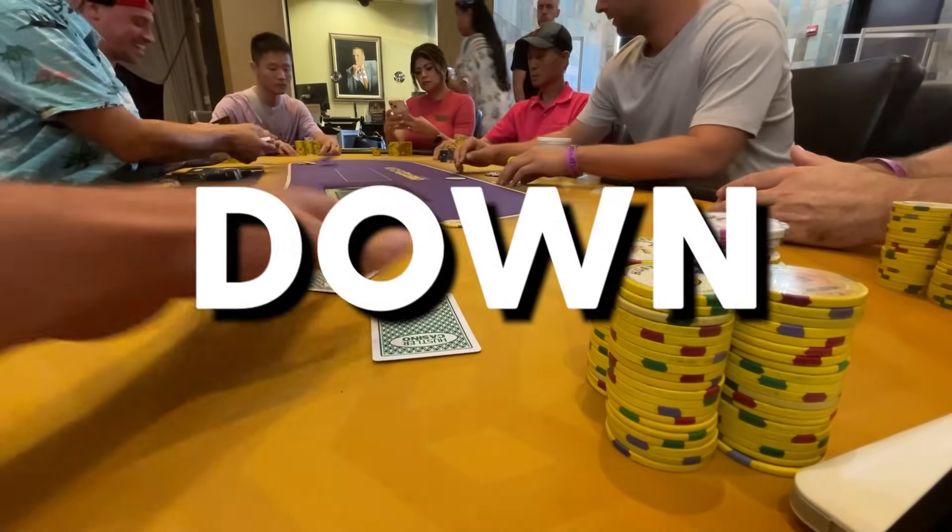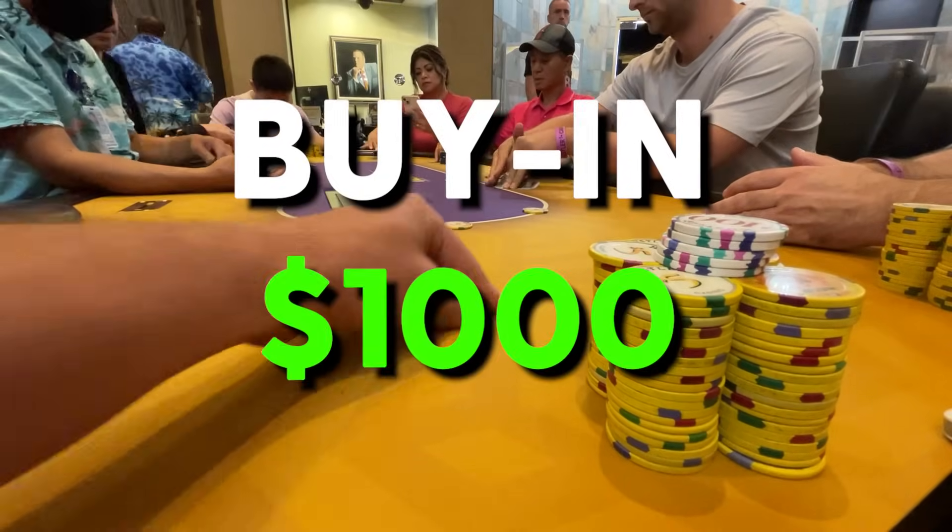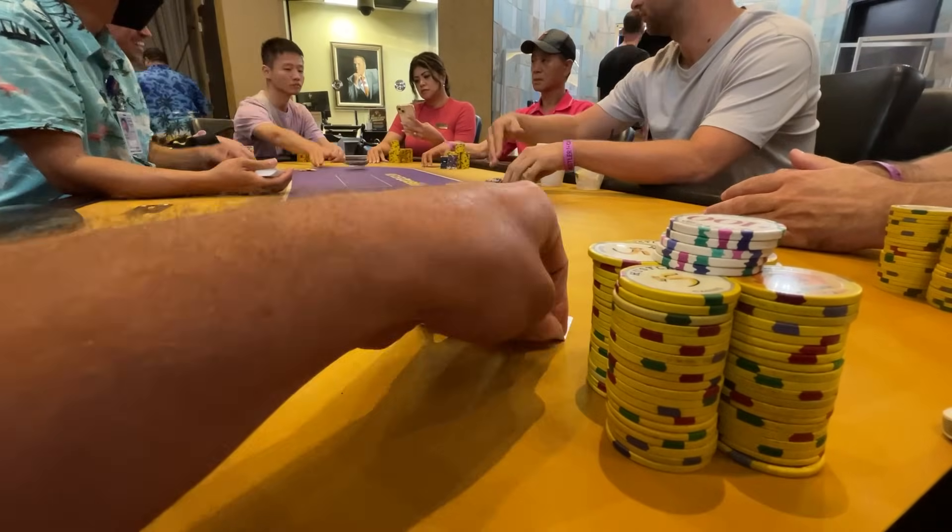Welcome back to the Funky Poker Vlog. We sit down at the 5-5 table at Hustler Casino, buy in for $1,000, and we're going to start off with a big blind special.